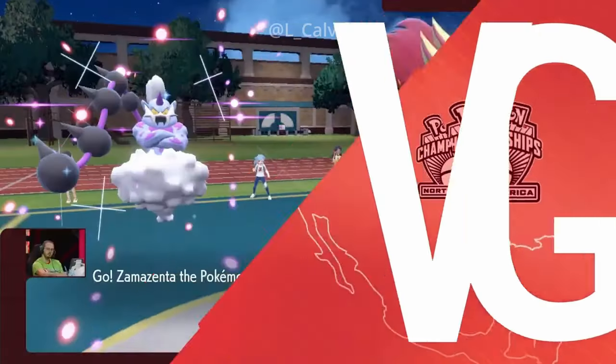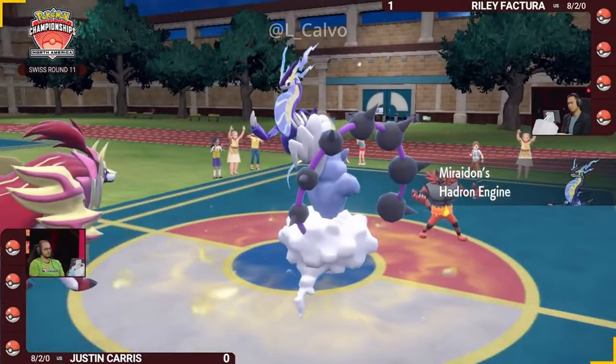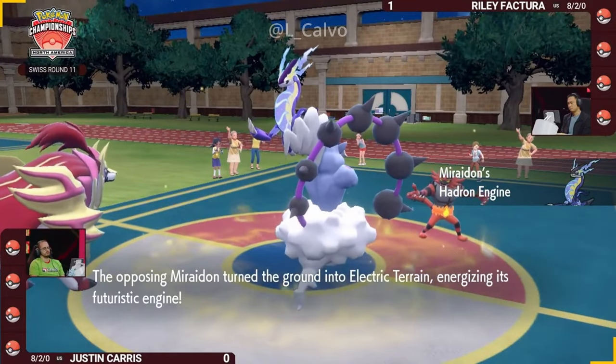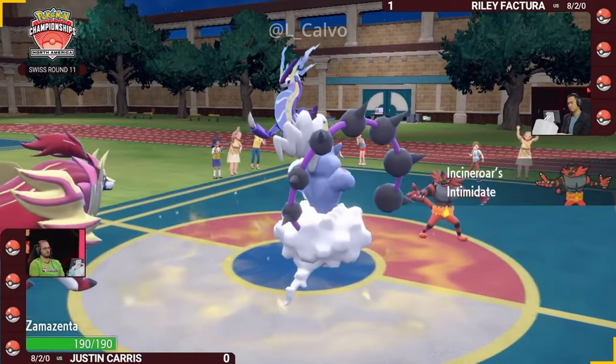But then we have Booster Energies coming into play — things get funky. As we've got Riley and Justin in game number two, with Riley leading Miraiadon and Incineroar, and Zamazenta and Thunderous once again for Justin.